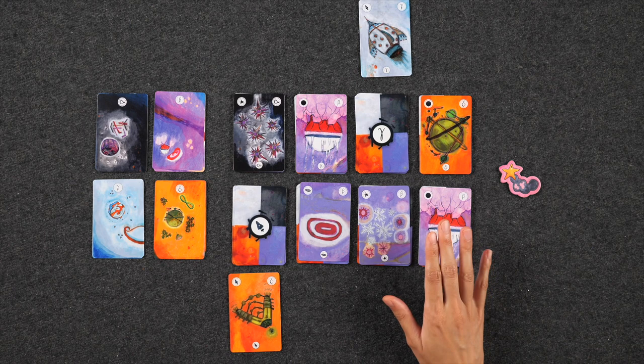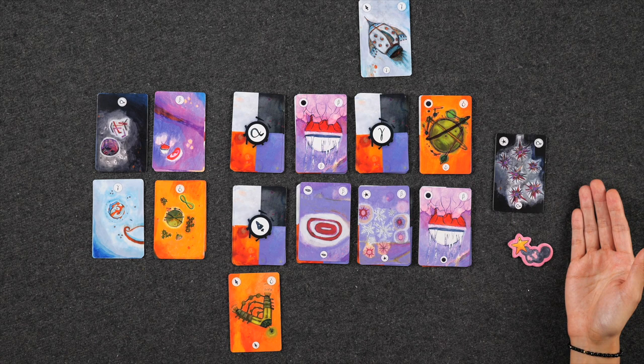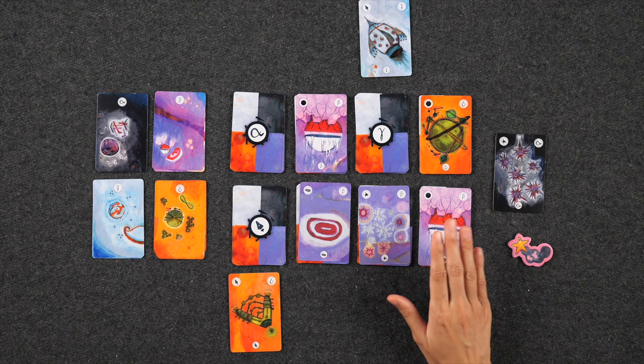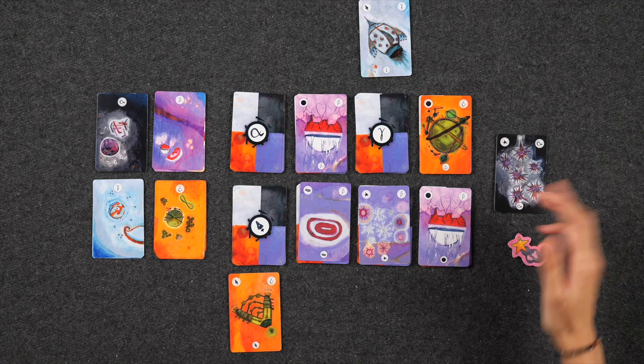Finally, the planet minor power allows you to take one of the cards from the observatory and place it into your outpost, which acts like a reserve. When taking a launch action, you can choose a combination from the observatory plus your outpost. The major version allows you to choose up to two cards from the observatory to put into your outpost. All cards in the outpost must be from the same galaxy, and you cannot have multiple copies of the exact same card in your outpost.